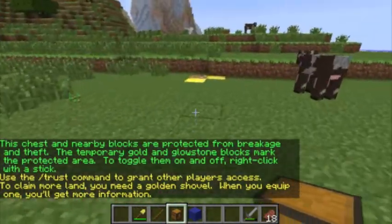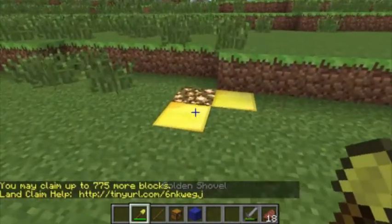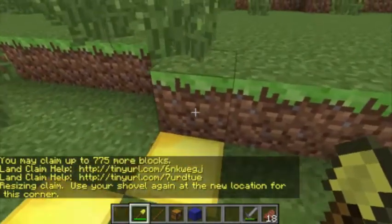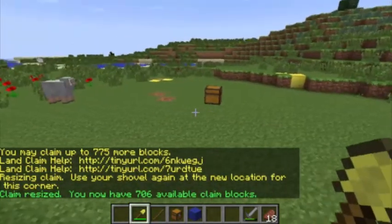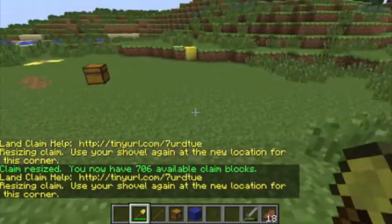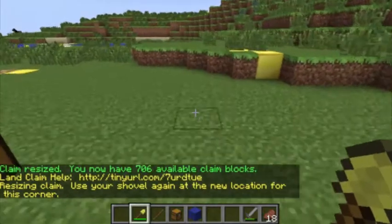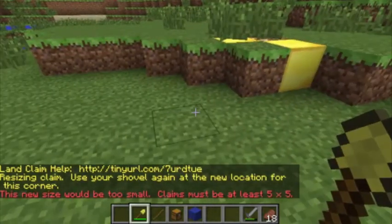If you'd like to expand your claim, grab your golden shovel, right click on the glowstone, go out a little bit, and plant it right there — you'll notice it's a little bigger. Also note that your claims have to be at least five by five. If you click too small, it says it must be at least five by five.